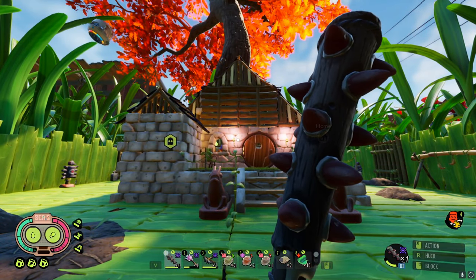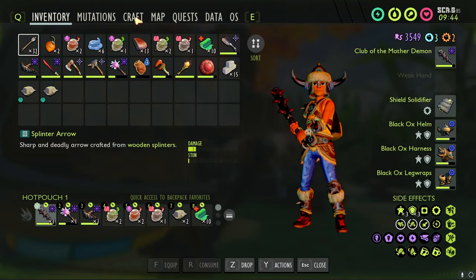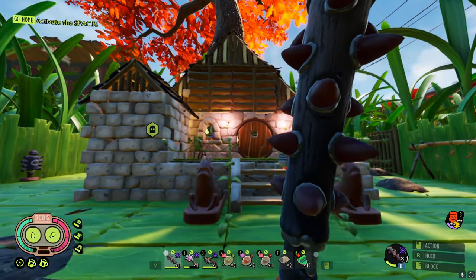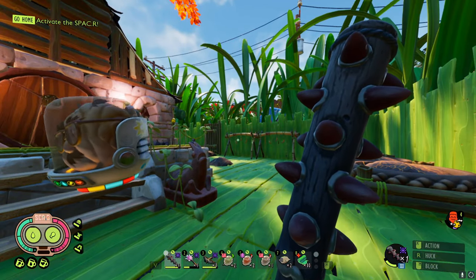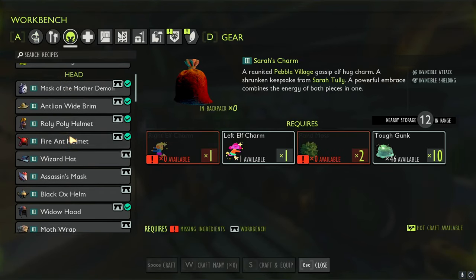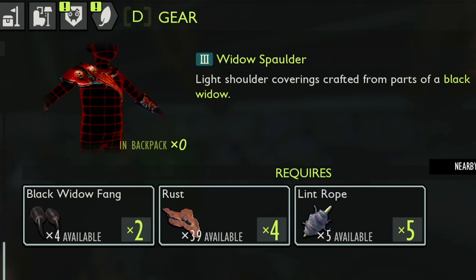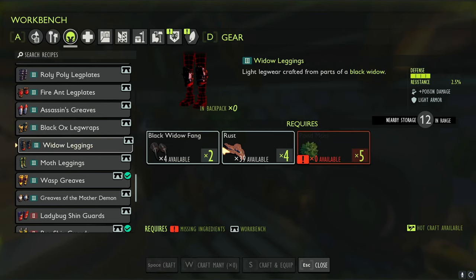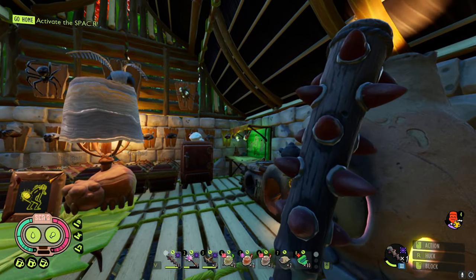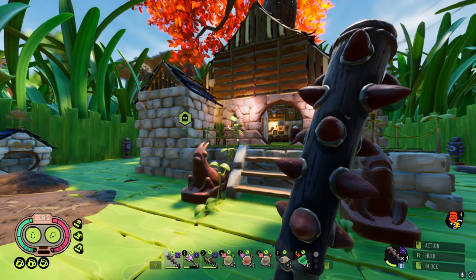Ayo, what is up everybody, SSSamurai7 here. In today's video we are back with some more Grounded, and we are going to be making the Sour Battle Axe. This is apparently the best weapon to fight the Black Widow. We are very close to making the Black Widow armor — the hood and shoulder pads we have everything for, but for the Widow leggings we need two more Black Widow fangs. If you enjoy this video, be sure to like, comment, and subscribe if you're new. Let's get right into it.